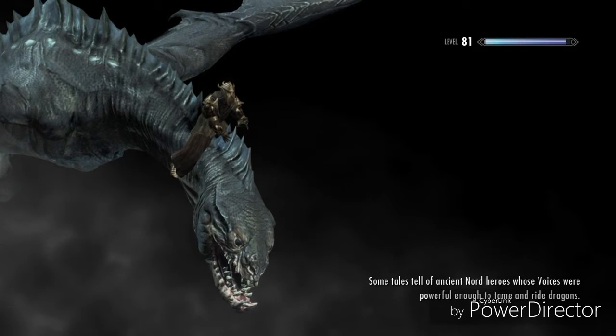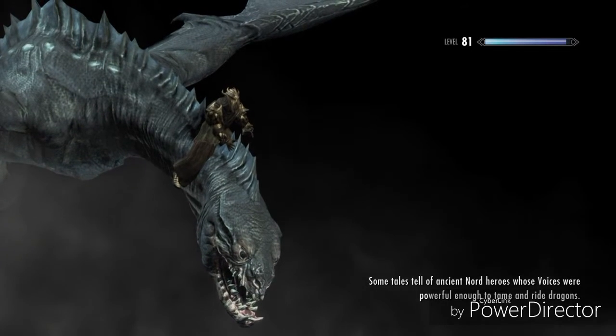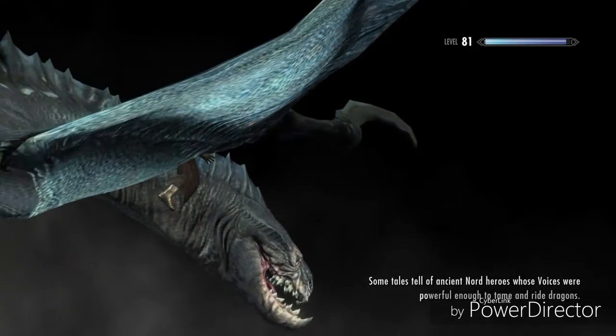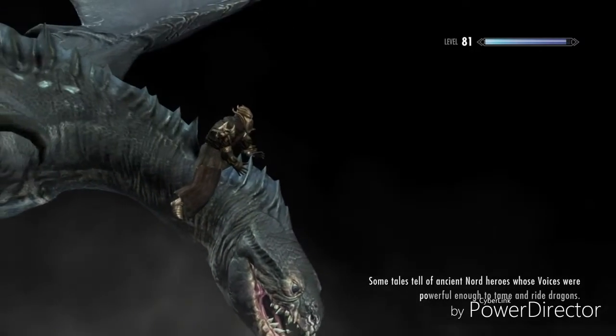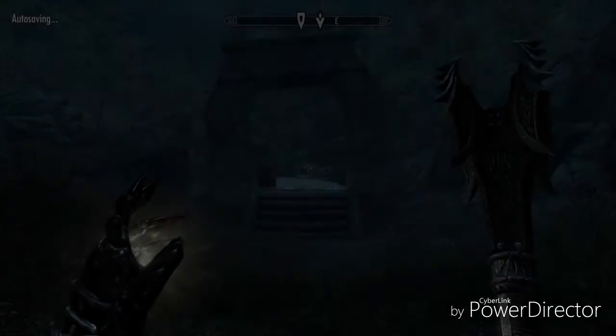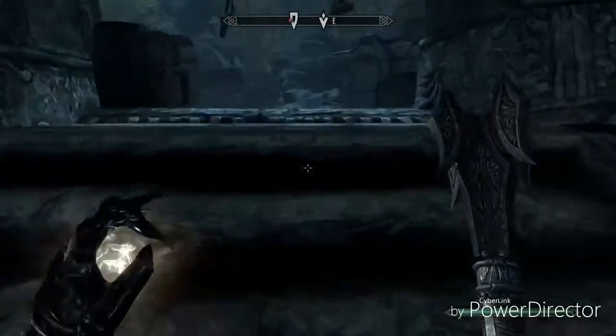When you get up here there's going to be a few guards. What you want to do is take them out — they're pretty easy depending on what level you are. I'm level 81 so they're a little bit harder, and I'm also on Legendary, so it's wonderful.